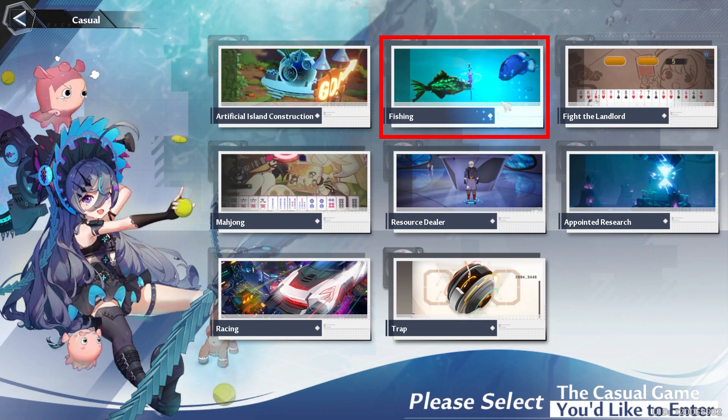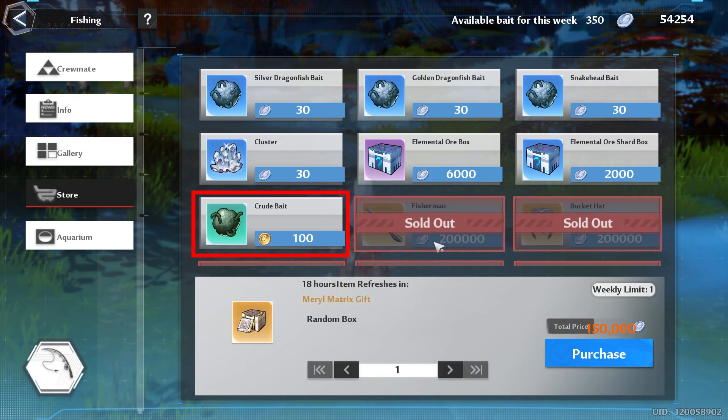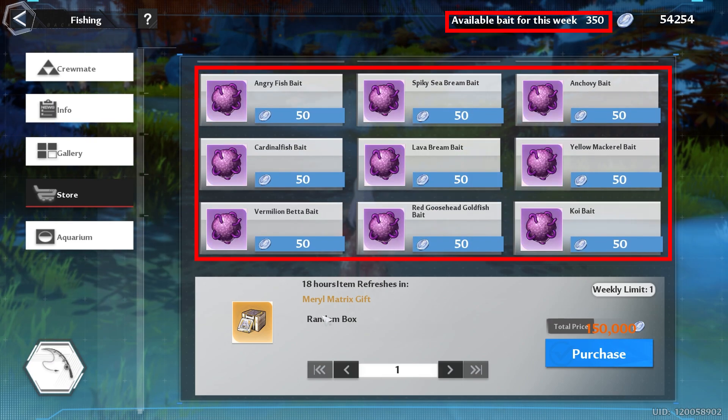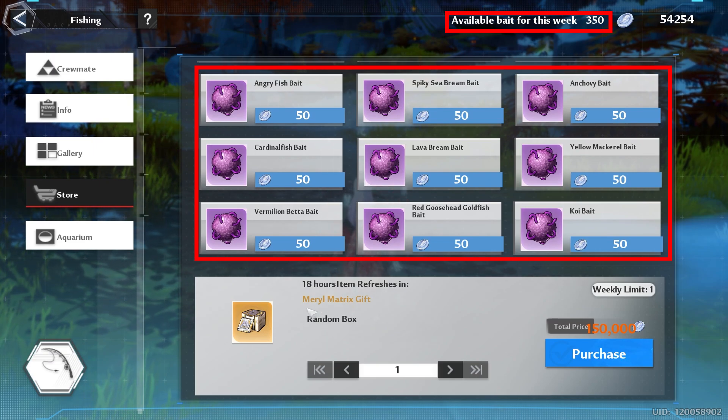Next, you have fishing, where you want to try to get your fishing level to 9 so that way you can buy your weekly standard matrices. And if you're just starting out with fishing, you want to try to get 100 to 150 green bait. That way, with the rest of your available bait for the week, you can buy purple bait, and then you can use that once you have time to fish.